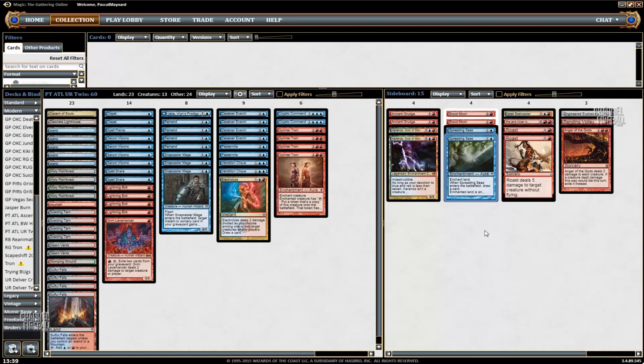Spreading Seas is also good in other matchups. It's really good against Tron obviously, it's good against Burn, and some very aggressive versions of Zoo, because they don't generate mana in their casting cost — meaning it's basically: pay 2 mana, destroy a land, and draw a card. I like it against those decks. Sometimes I board it in against Infect, although I'm not sure I should be doing that, but it stops Pendelhaven and Inkmoth Nexus so it's not the worst. It's also good against Bogles for the same reason as Zoo and Burn — they have very few colored mana symbols in their casting costs.